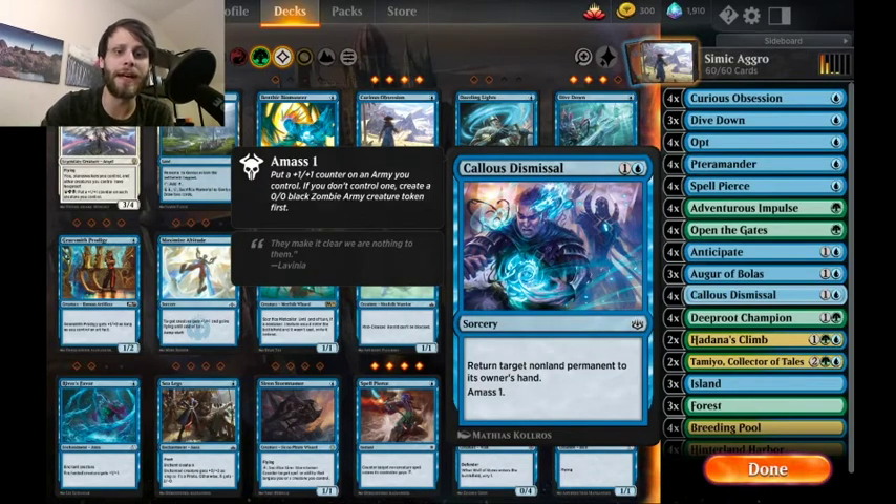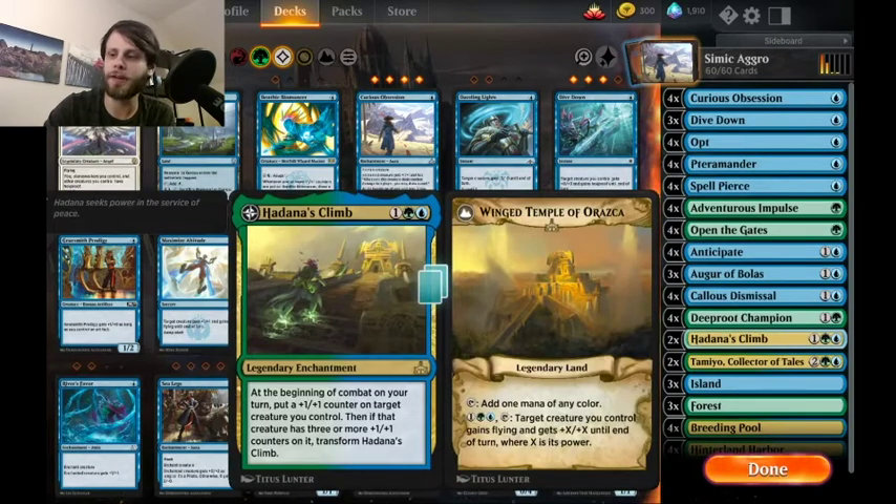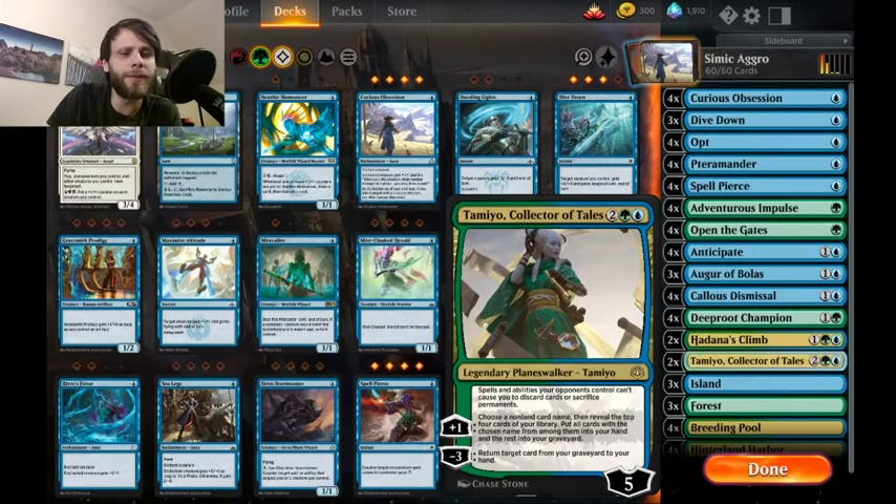With Callous Dismissal you make a token but also bounce a non-land permanent — not just creatures, so it can hit planeswalkers, enchantments, artifacts — anything you need to bounce. Really like that. It also has Hadana's Climb as another way to boost creatures, giving plus one/plus one counters at the start of combat, and then flipping to power things up with the Wing Temple of Orazca. Tami is also in this deck at the top of the curve.